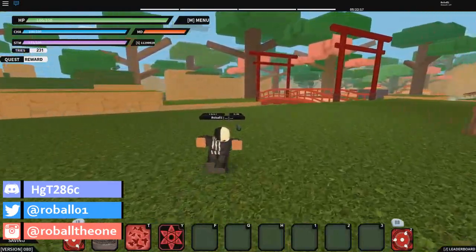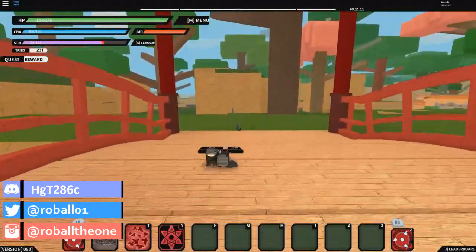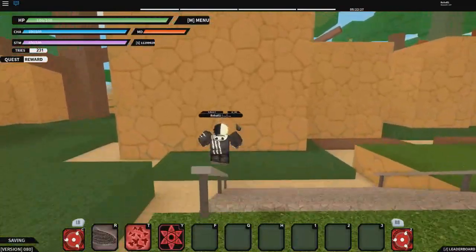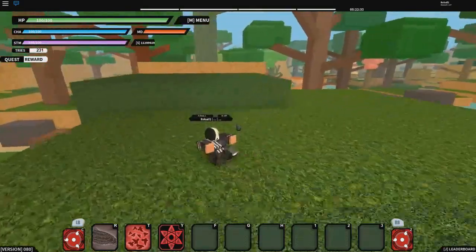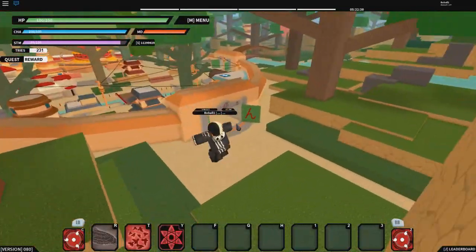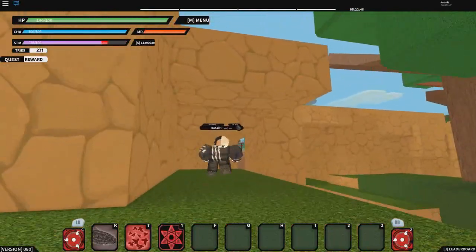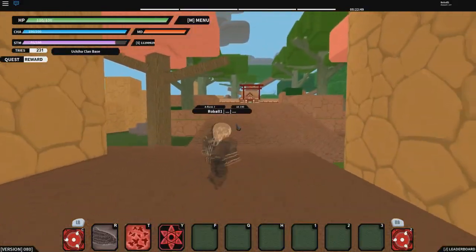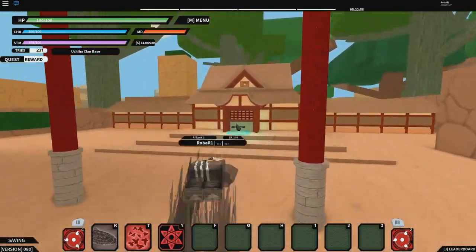I'm also going to show you how to get custom Sharingan and custom Susano, because people constantly ask me how to get them. The answer is: you do not spin for custom Sharingan anymore. To get custom Sharingan now, you must go to the Uchiha base. To get there, go straight to the Leaf Village, then instead of going out the main gate, go to the right of the Hokage Mansion and exit toward the little temple — that temple is the Uchiha base.